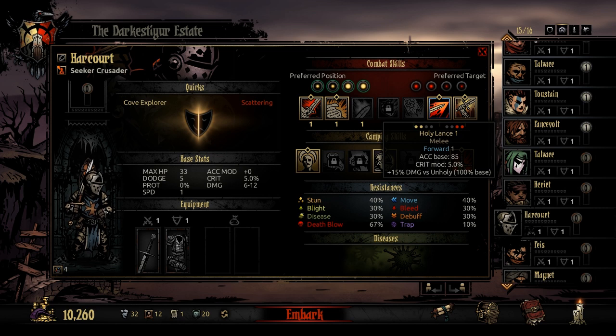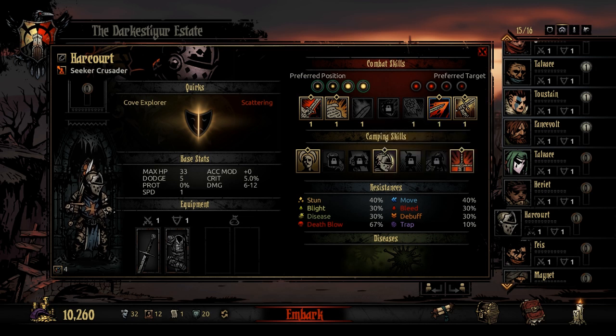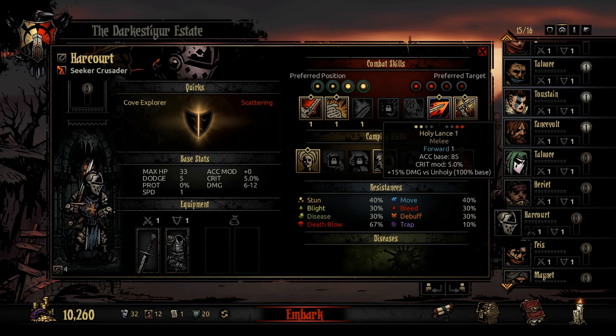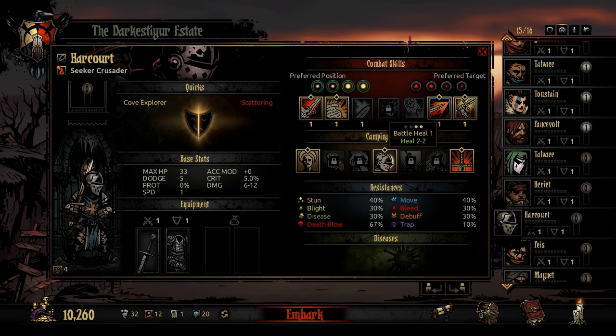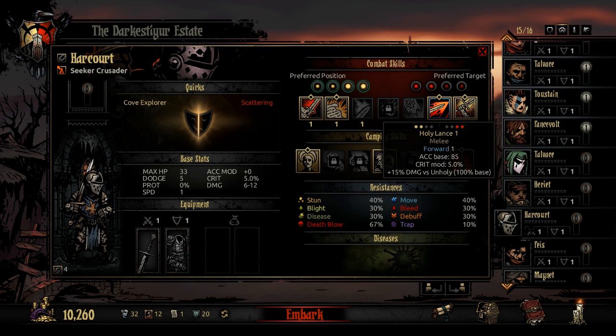Then we come to what makes him so versatile — the Holy Lance skill. Again it gets the 15% damage bonus versus unholy, but Holy Lance can only be used from slots 3 and 4 to attack slots 3 and 4. So between Smite covering slots 1 and 2 and Holy Lance covering 3 and 4, he can attack every enemy slot from every position. The crit is only 5%, which is average, but the 15% extra damage is always there.